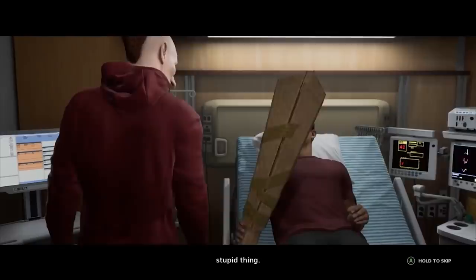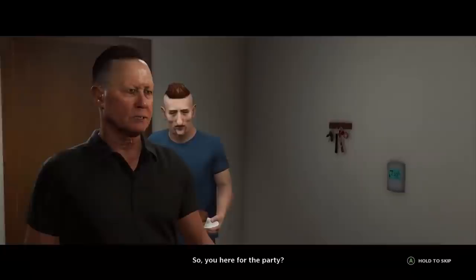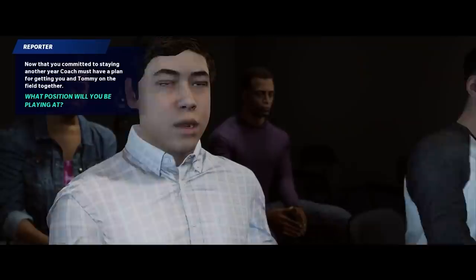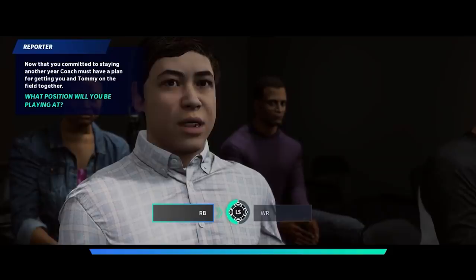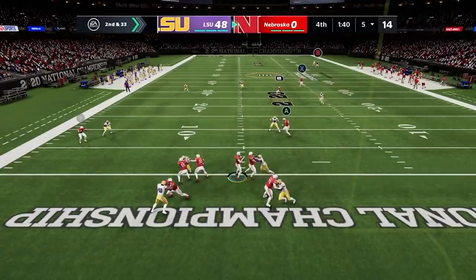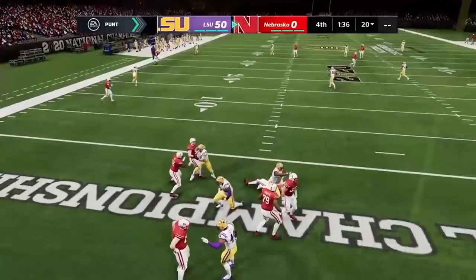The coach came back to my dorm and told me that Tommy was going to be the starting quarterback next year, and he recommends that I either go to the draft or play another year at a different position. Of course, I agreed to switch positions to keep the heartbreak kids alive and lower my draft stock. When asked what position I'd be between running back and wide receiver, I chose running back, as I have been putting all of my attributes into speed up until this point. However, I never actually saw a single play at running back in my whole senior year at Nebraska, but I did make sure that we sucked — very much so. And I made sure Tommy here got his fair share of ass-whipping as well.